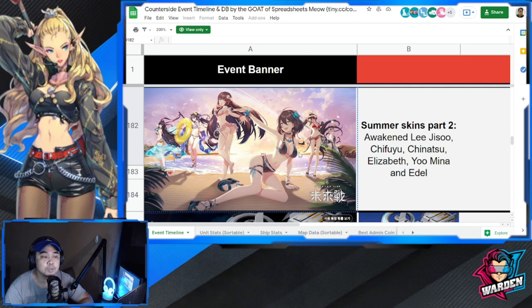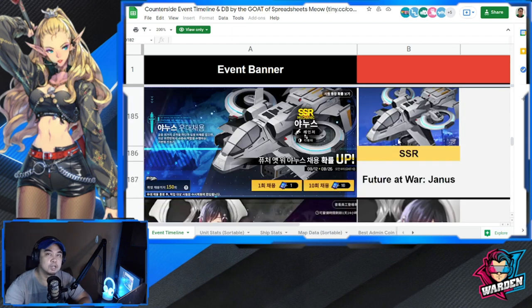Also look forward to the summer skins dropping in part two: Awakened Lee Jisoo, Chifuyu, Chinatsu, Elizabeth, Yumi, Nine, and Edel. My preference is Nanahara Chifuyu and Elizabeth. New Mina's skin is nice but we rarely use her except in PvE. I'm not really a fan of Edel's skin, and Awakened Lee Jisoo could also be good — it really comes down to your preference.